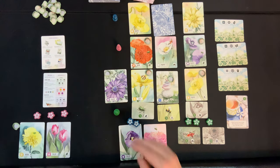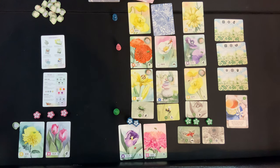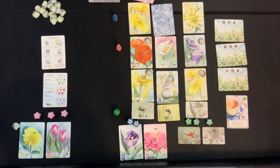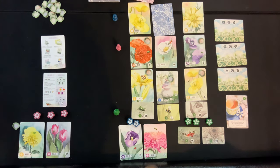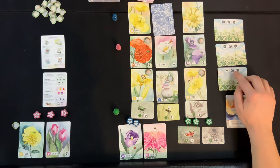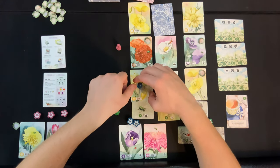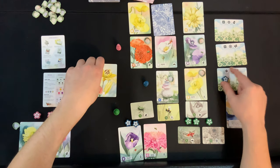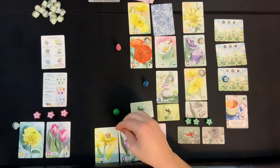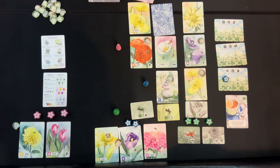Blue would love to complete one of these goals on day one. We're playing the friendly version, which means you can have more than one token on a goal — otherwise it'd be a race game. Blue has a tulip and a mum, meaning they're looking for the star flower, and that lily is right there — hot diggity dog! Taking it gives them this goal. Completing it on day one scores five points, day two scores three points, and day three scores two points.